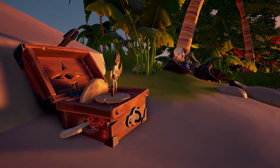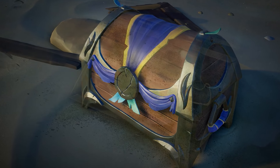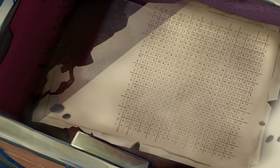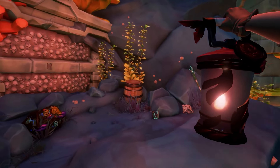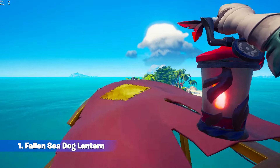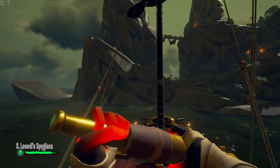If you want to learn a lot about the story behind these mysteries in Sea of Thieves, I'm going to link a video in the description below. But if you're just concerned about getting the cosmetics related to these mysteries, I'm going to show you that today. The first item is the Fallen Sea Dog Lantern, and then I'm going to show you how to get something called Lissetti's Spyglass.